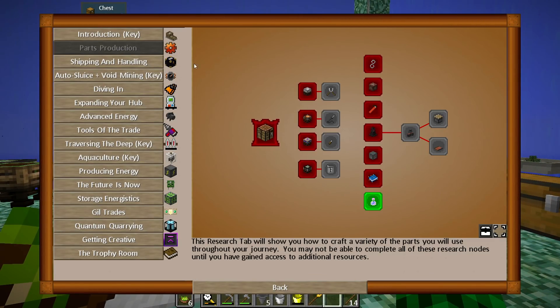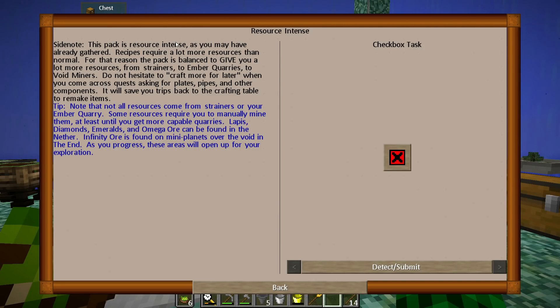I wanted to read through here because it says this pack is resource intensive, as you may have already gathered. Recipes require a lot more resources than normal. For that reason, the pack is balanced to give you a lot more resources from strainers, ember quarries, and void miners. Do not hesitate to craft more for later. When you come across quests asking for plates, pipes, and other components, it will save you trips back to the crafting table. Also know that not all resources come from strainers or your ember quarry — some require manual mining. Lampage diamonds, emeralds, and omega ore can be found in the Nether. Infinity ore is found on many planets over the void in the End. As you progress, these areas will open up for exploration.